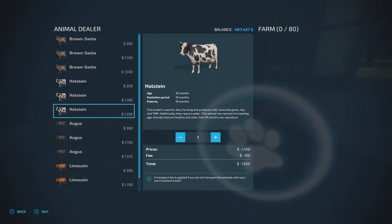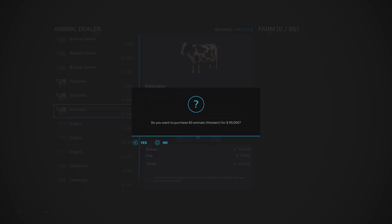Let's see how much these are going to cost if we buy 60 of them - $100,000 for 60 cows plus $6,000 transport. I'm going to go with the mature cows because they give me room to produce and can naturally produce 20 calves on their own. Then if I need to get another cow barn happening I can take the offspring from one barn and move them into the other. So let's pull the trigger on 60 Holsteins - I'm happy to pay the $6,000 transport fee rather than making multiple trips with a car and trailer.